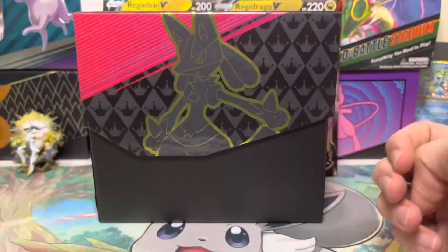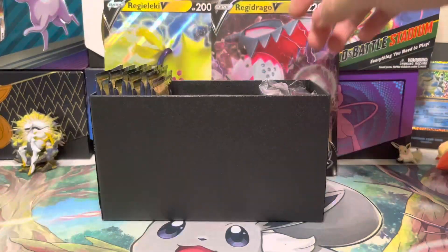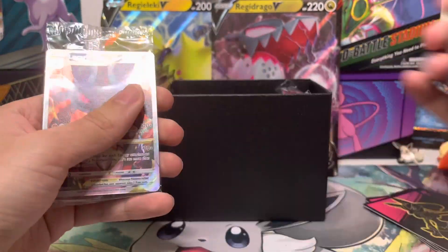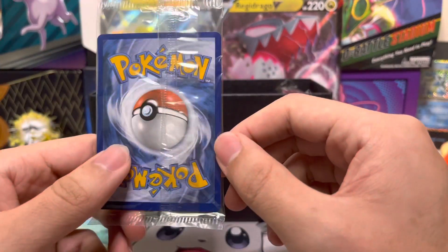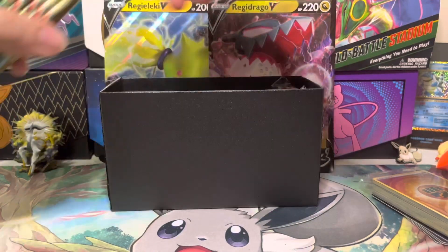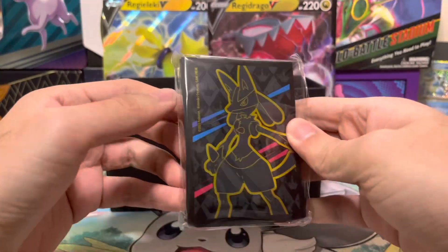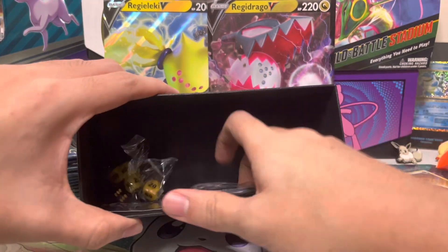Here's the box: Crown Zenith. A few packs — this is like worth 50 bucks right now. We have dividers, the promo card. Take a look at the back, check out the description. We also have sleeves, dice, and V-Star markers.